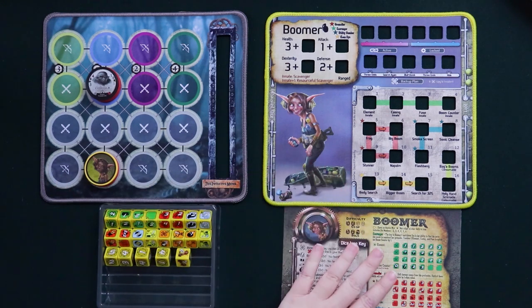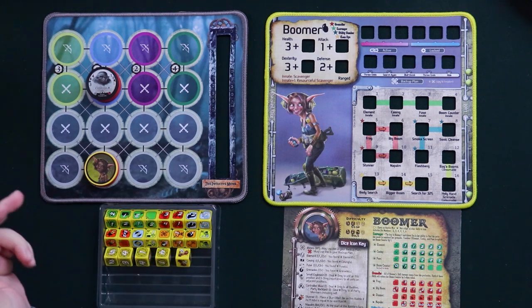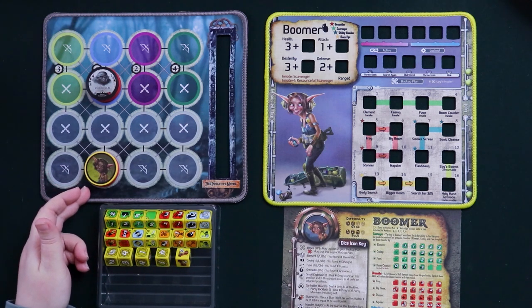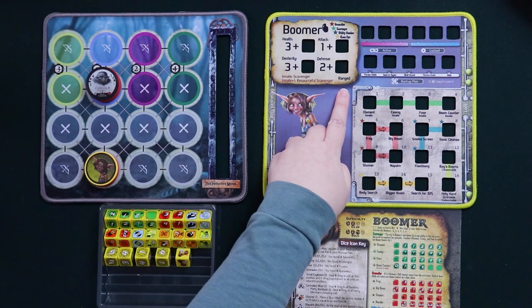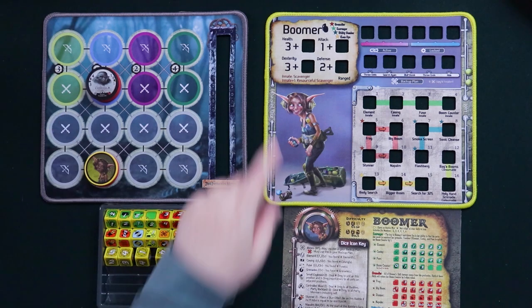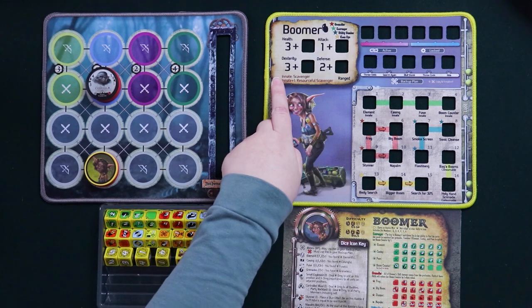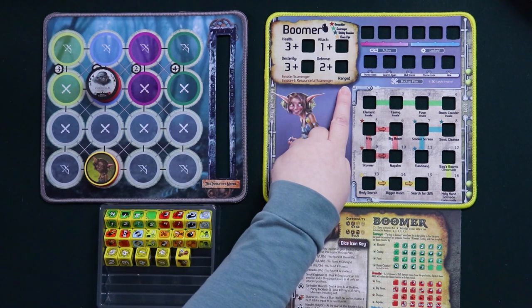Boomer has her gear lock mats, her reference sheets, her dice, and a battle mat where I've placed her in one of the ranged positions because she is a ranged fighter. We also have our troll youngin who I will pick on throughout this video. As with all gear locks, Boomer's stats are up here, as are her innate and innate plus one abilities.